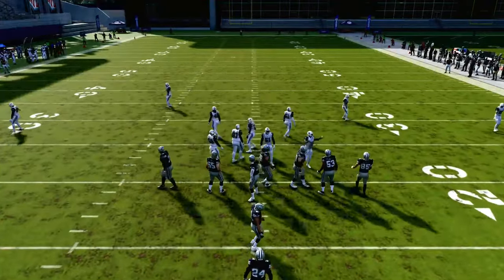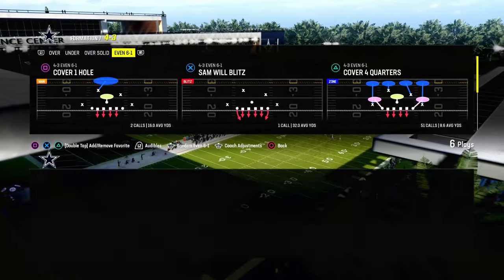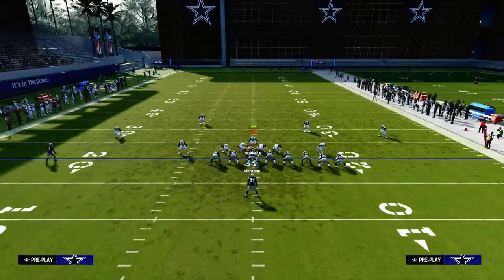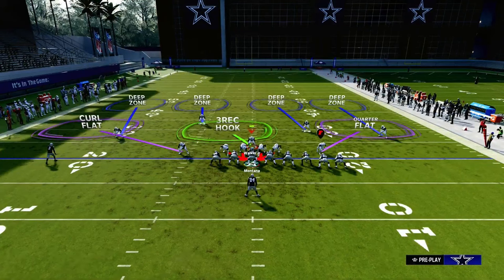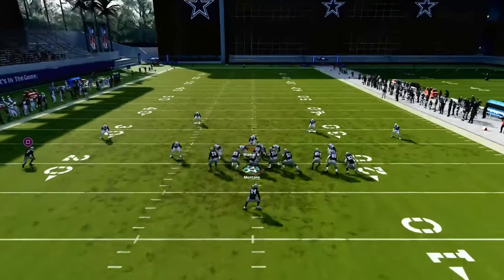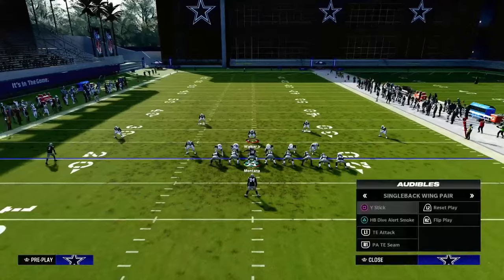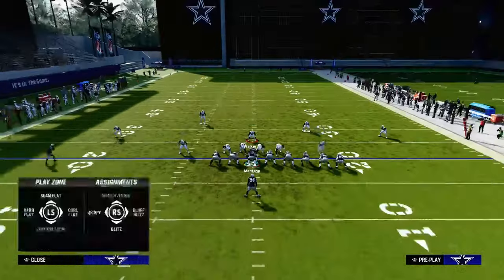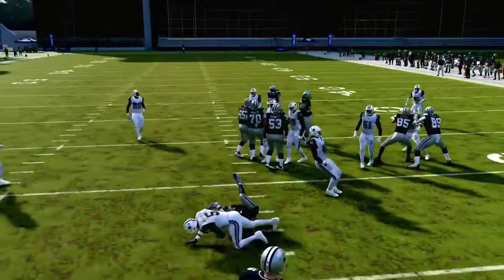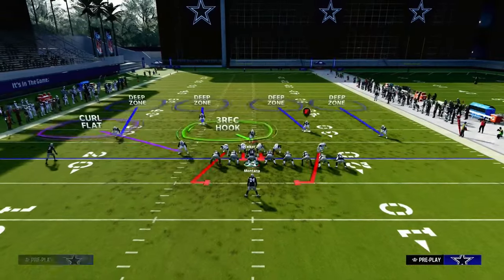I want to talk about one other formation real quick, and I want to talk about inside runs. Basically, any kind of single back wing pair where they're going to run the stretch and the dive — super loading up on one side — what we're going to do is still put the curl flat out on the left-hand side. On the right-hand side, we're going to blitz this guy and QB contain. That's just going to help set the edge a little bit more. You can see we're able to stop probably the best run in the game for a loss of one or two yards. The contain is really helpful because it sets the edge better. Same thing with the dive — probably not going to be able to run dive on 4-3 Even 6-1. This just does a really good job of taking away the run game.